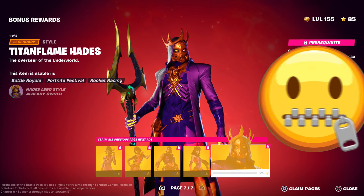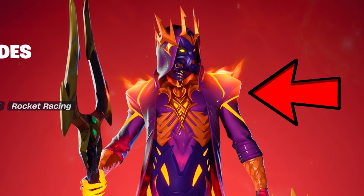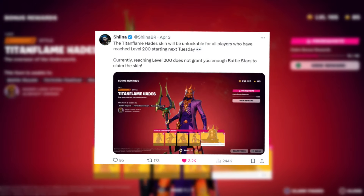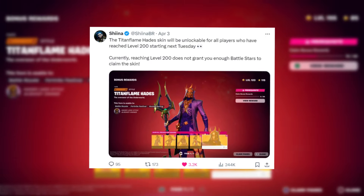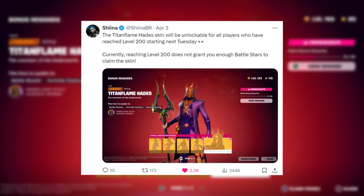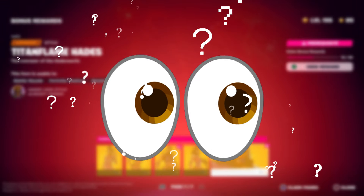Something nobody seems to be talking about that needed fixing: we currently can't get the Titan Flame Hades skin. Apparently 29.20 will be fixing this upon release. As Sheena posted, the Titan Flame Hades skin will be unlockable for all players who have reached level 200 starting next Tuesday. Currently, reaching level 200 does not grant enough Battlestars to claim the skin even though you reached the level needed — making it a fault of Epic Games, and maybe we'll get a free reward for this inconvenience.